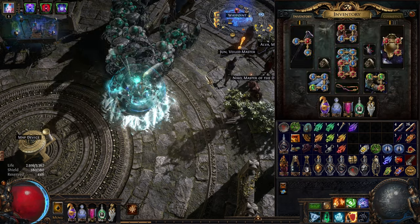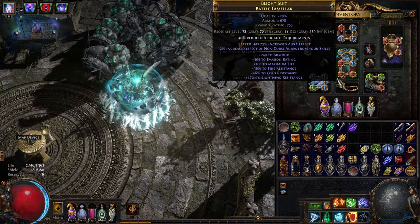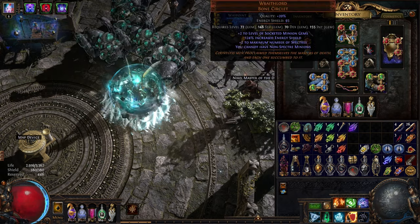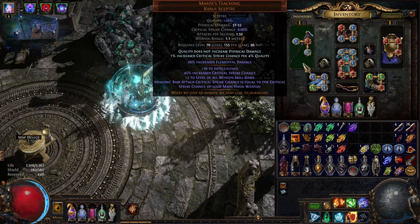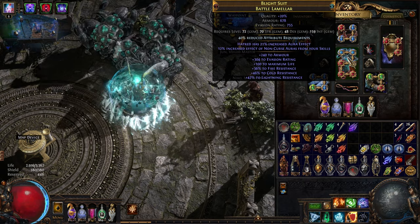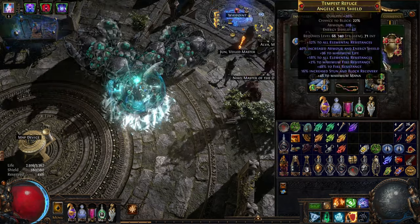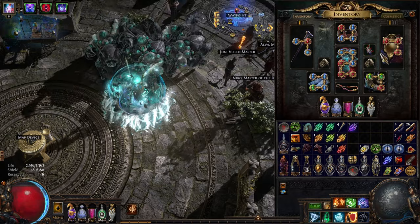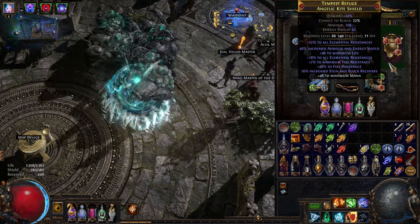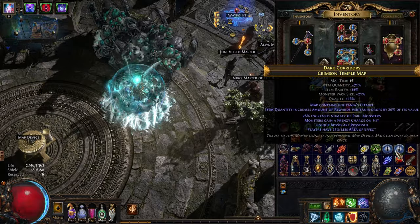It turns out the clear we had is not due to that flask at all — all of our clear comes from shatter, chill, and the popping mechanic. That's huge news. As you can see, all this gear is pretty much what you'd have right when you get to maps — maybe five to ten chaos to buy your scepter, and the chest you might want to six-link and craft. Everything is extremely accessible right as you get into maps.